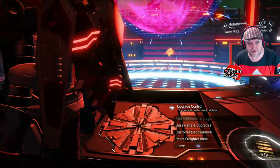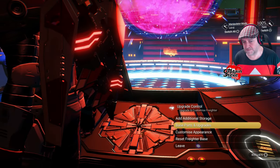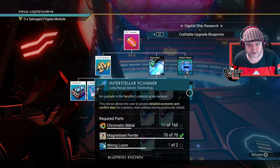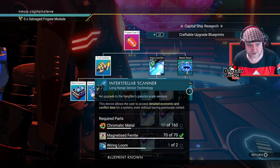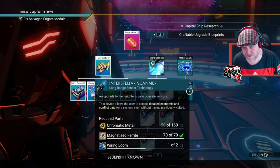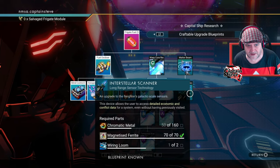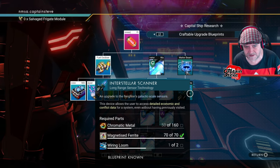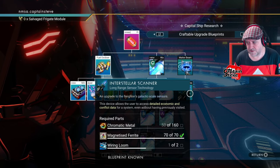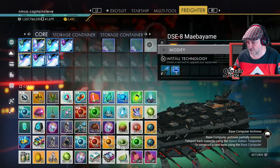I'm going to head on over to this console and have a look. What I want is the base parts and upgrades menu. I've already unlocked this technology, so I want to install that. I'm going to need wiring looms and a bit more chromatic metal, so I'll have to go scavenge and get those parts. That's what I need to install so I can actually pick up the economies and the conflict level.